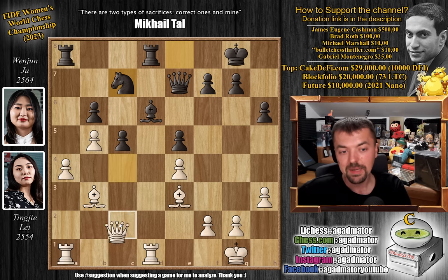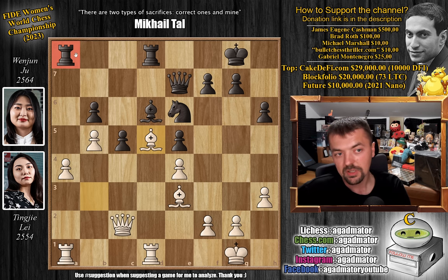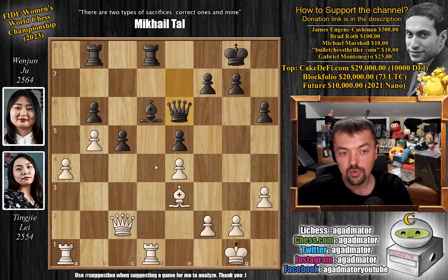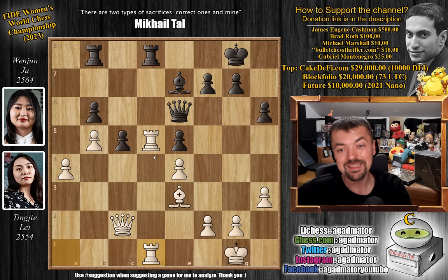Knight to c7, and now queen back to c2. We have knight to e6 — now the knight can come to d4, a beautiful square. And bishop to d5. We have rook a to b8; the rook can no longer remain there. Just defending the b6 pawn. Now bishop captures on e6 — you could play f captures, but then you have two really weak pawns on the e-file. So queen captures, and only now rook to d5, preparing to double up on the d-file. So bishop to e7, offering a trade of rooks.